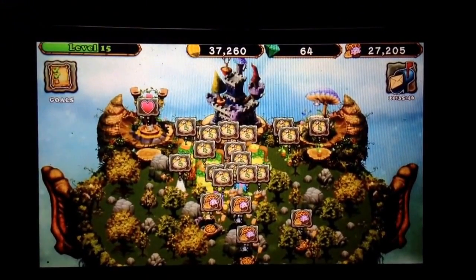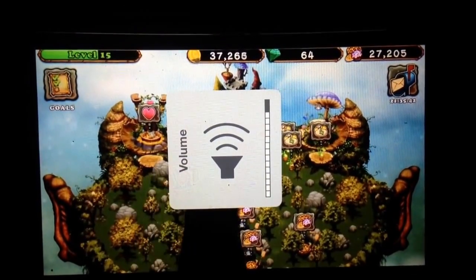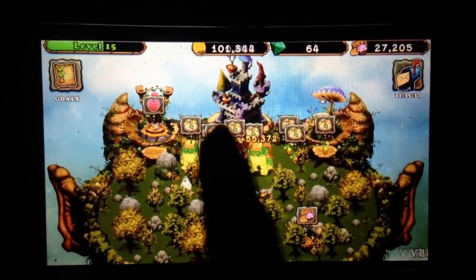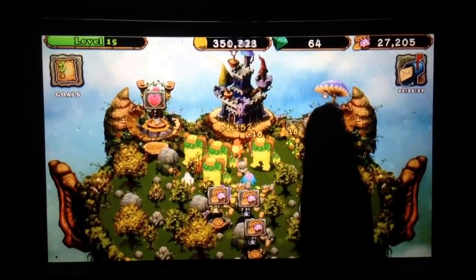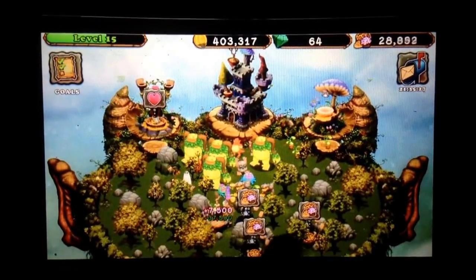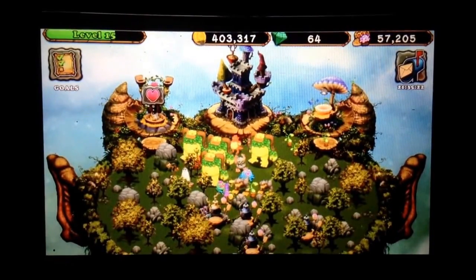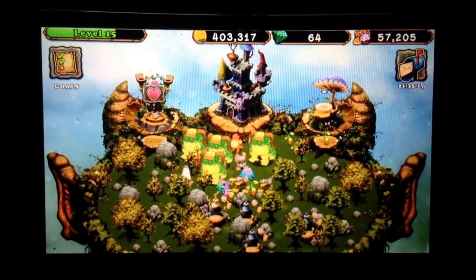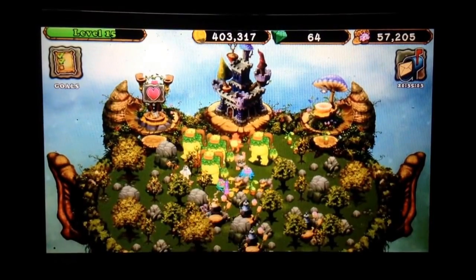I did some baking and some collecting. I've just opened my game for the morning, and so I should be collecting from most of my ent-brots. I should get quite a few coins today, this morning. And then I baked pizzas, so a great amount of food. So now you see my coins are pretty high, $403,000.